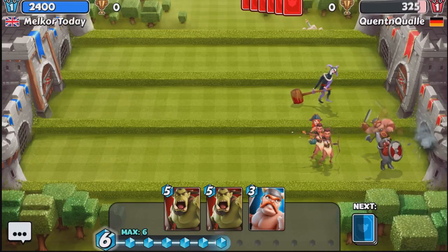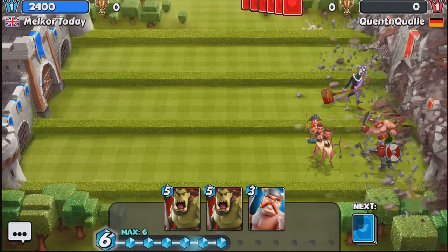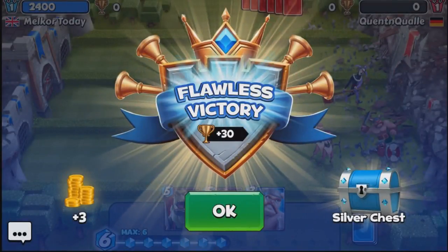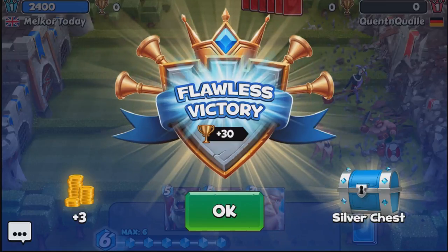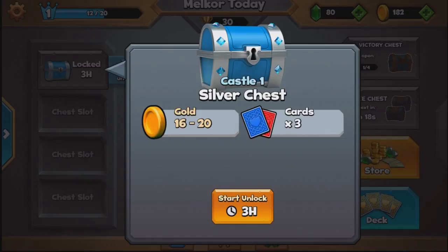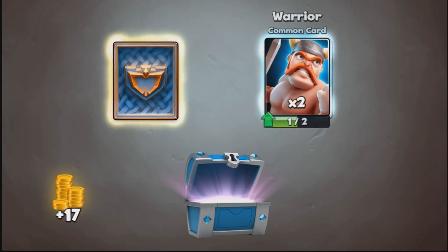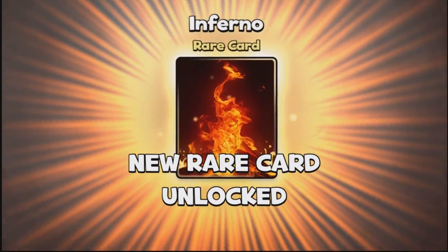We take that out very easily with our opponent just walking out — do apologise for that guys, it does happen. For a flawless victory we got three gold, 30 cups, and another silver chest which we gem open. The common we got was two warriors so we can upgrade those, and we got a new rare card: the Inferno. You play the Inferno on one lane and it deals damage to everything within that lane of your opponents, but it is not a card I enjoy using.